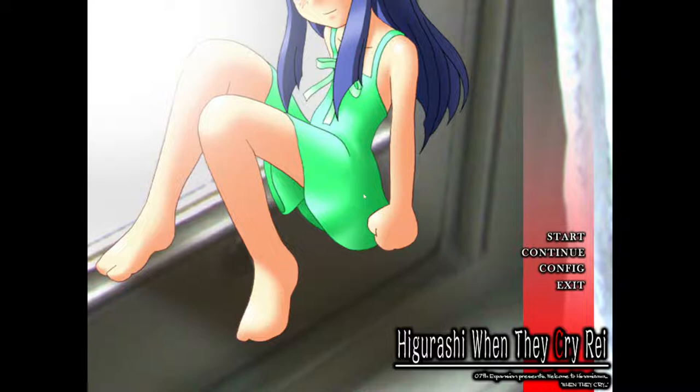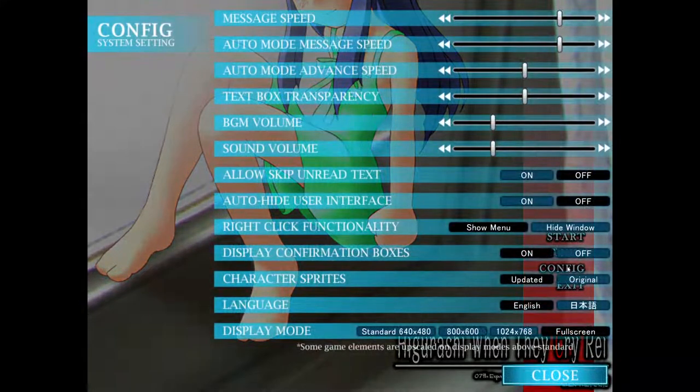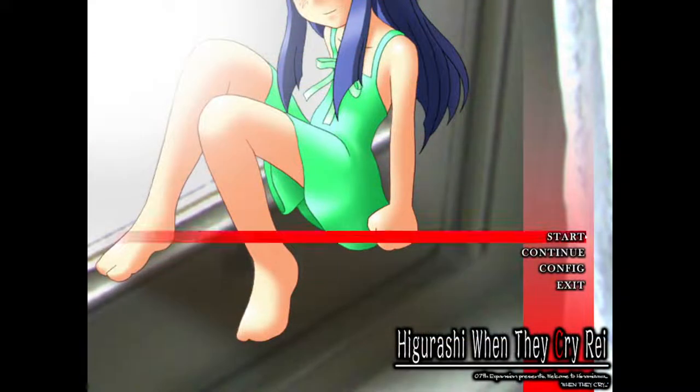As it's a story I won't show too much of it — I don't want to give any spoilers. I'll just show you the config: typical stuff for story games — message speeds, background volume, sound volumes, allow skipping, display mode. It's pictures, so it's very simple. No 3D, no need for graphics cards, so it'll run on anything. There are character sprites — either updated or original — I'll show you the difference when we get into it.